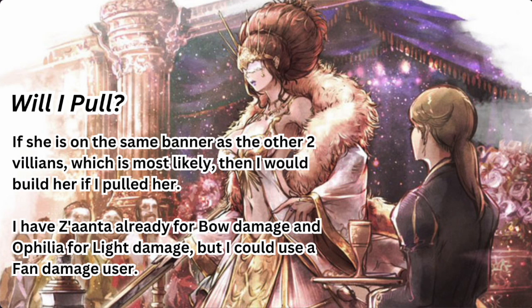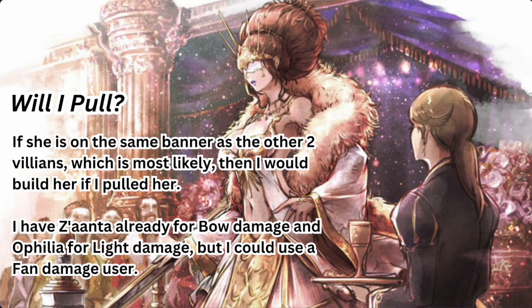So am I going to pull? The triple banner is going to have all three villains on one banner. If I do end up pulling her, I will build her, but only if I get her to A1 — I typically don't build characters until I can awaken them to at least level one. I have Zanta for bow damage and Ophelia for light damage, but I could use a strong fan damage user for niche areas like arena or vets. She is overall a really good character.